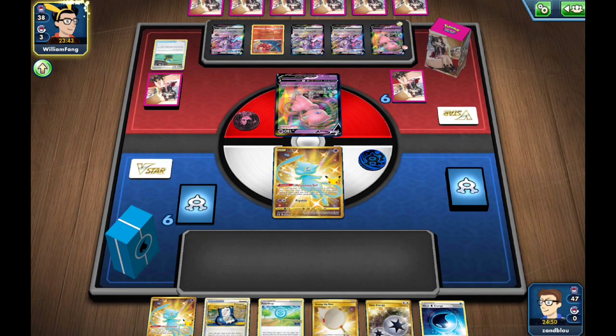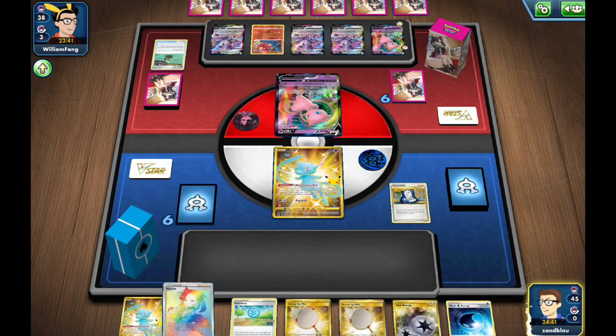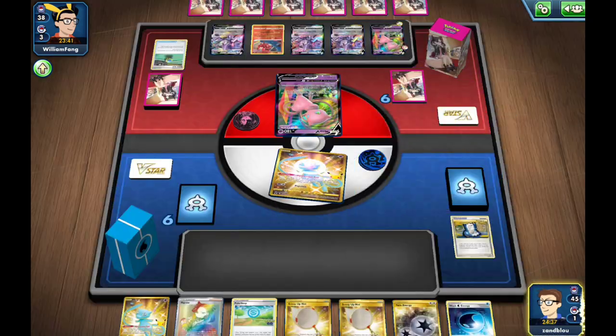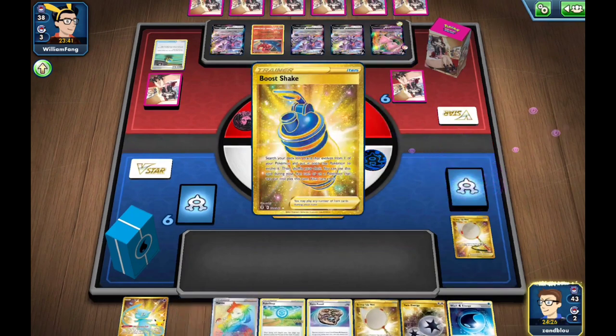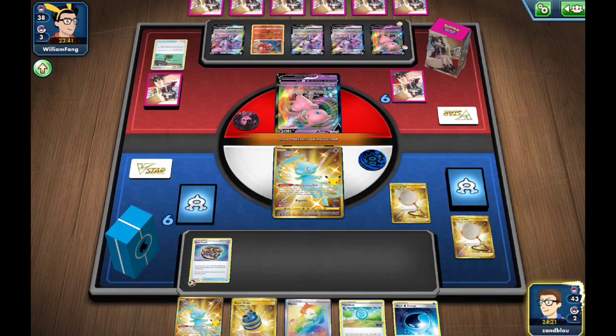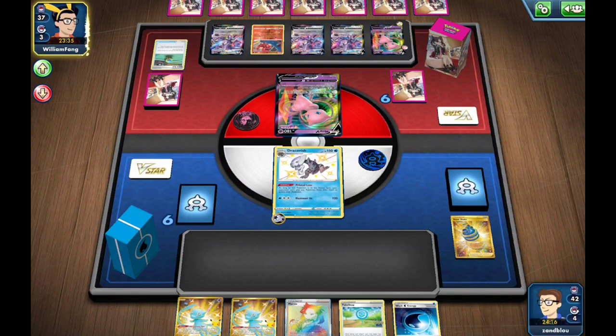We have a couple of Mysterious Tails so we find the Boost Shake and get Dracovish down. We didn't even need Marnie — that's why we went for those Nets before the Marnie, to hopefully find a fossil and Boost Shake, which we did. We didn't even need Poké Stop — excellent setup. Now we just don't drop any Pokémon to the discard pile. We can get Echoing Horned and just sit here and wait for our opponent to concede.